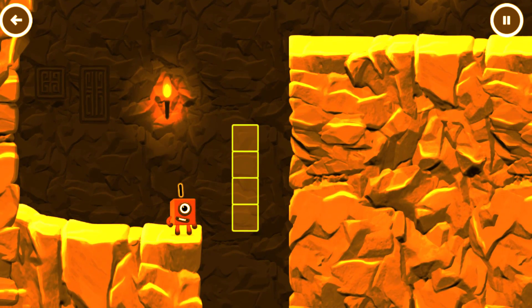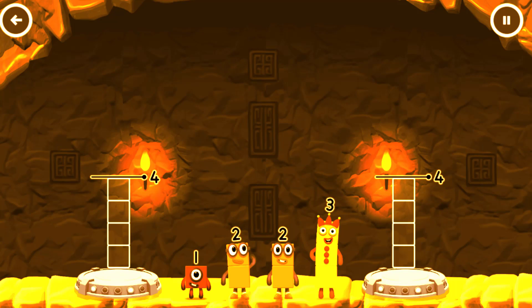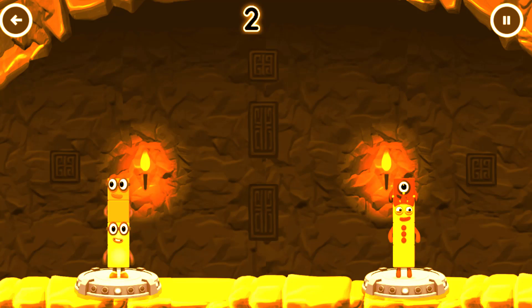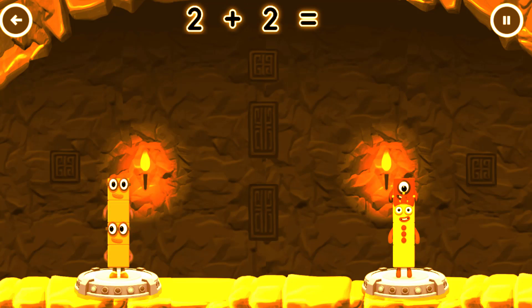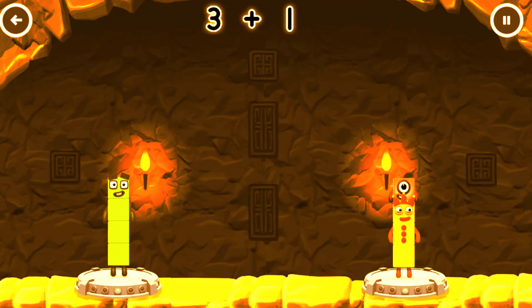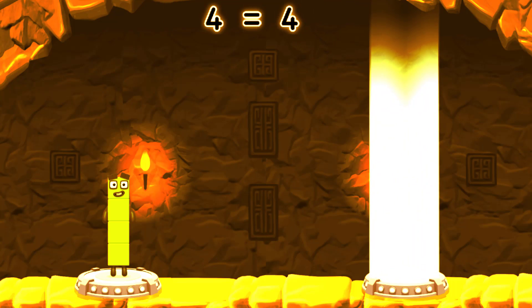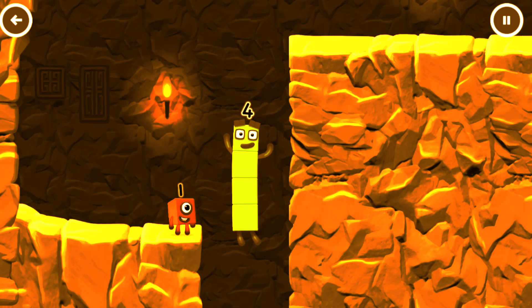Tap to solve the puzzle to help get across the gap. Share the number blocks evenly to make two groups of 4. 3, 2, 2, 2, 1. That's right! 2 plus 2 equals 4. 3 plus 1 equals 4. 4 equals 4. I am 4! Have we met before? Good job!